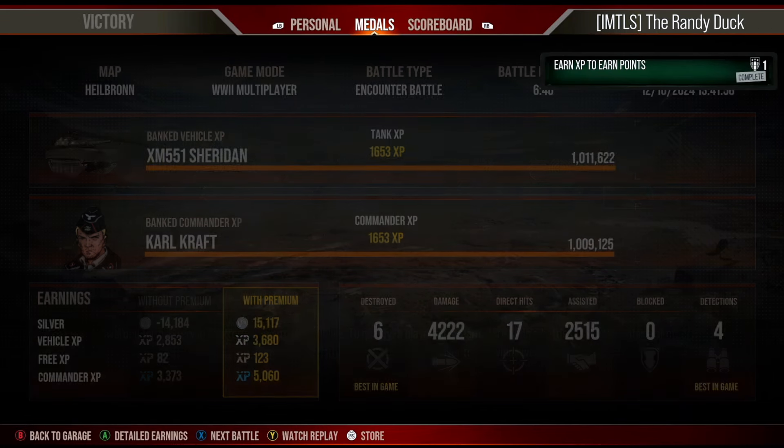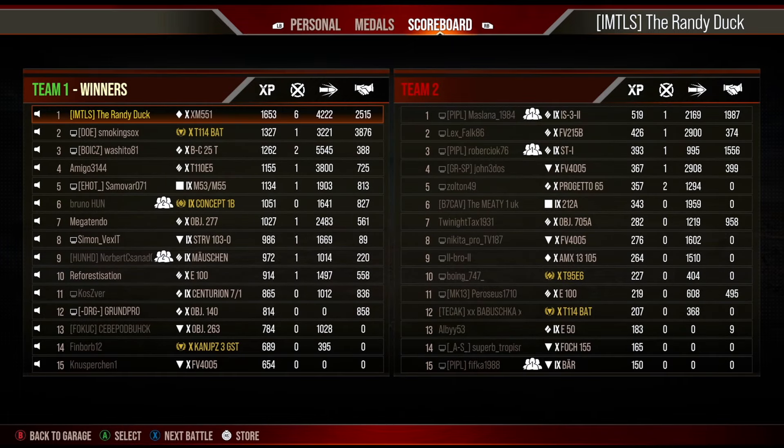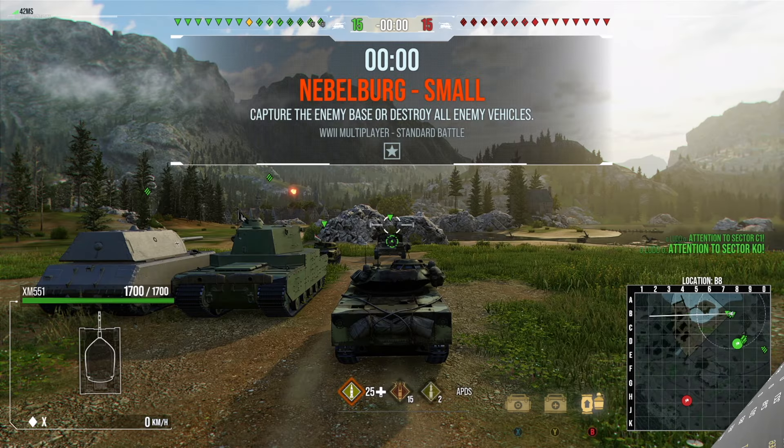That gives us 4200 damage, 2500 assistance, and we get the Ace Tanker — mainly because of the bonus for killing the artillery and the top gun medal. We have one more replay to come and we saved the best for last.